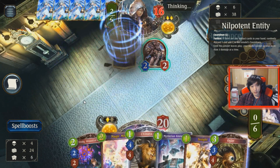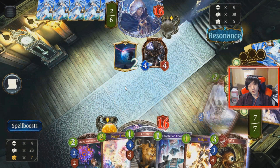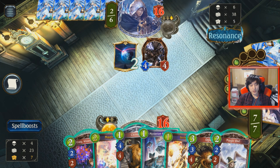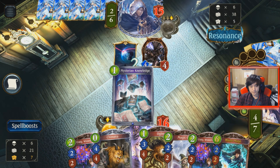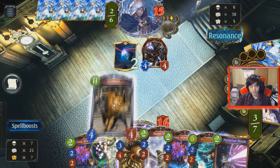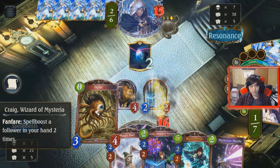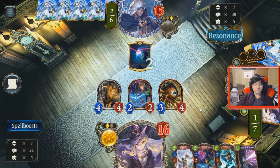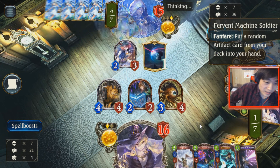Second Substitution — so he has two puppets in his hand. He's going to evolve just to be more aggressive. The Entity — I can't really burst him that hard. Magic Owl isn't that great here because my Spell Boost is essentially free anyway. He has two puppets plus the Rush Artifact, so he's probably going to be able to clear this board.